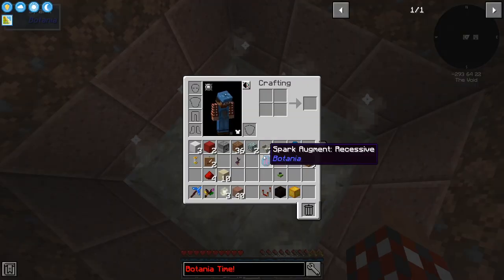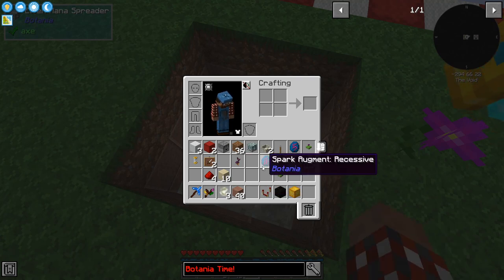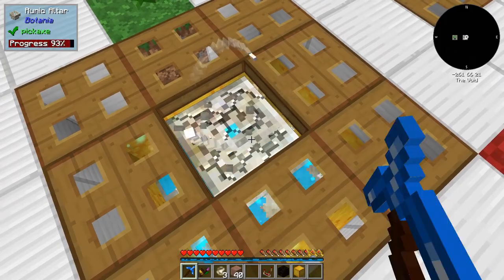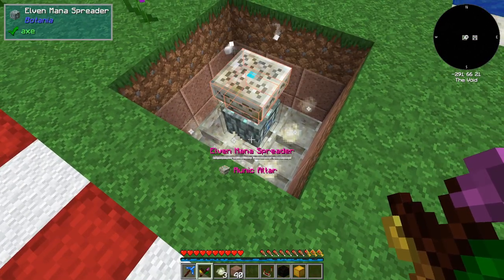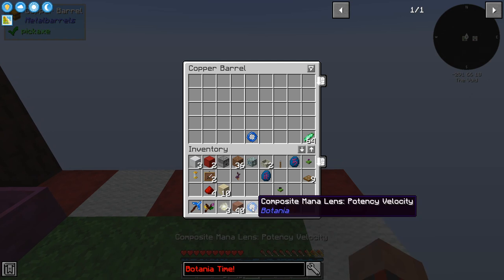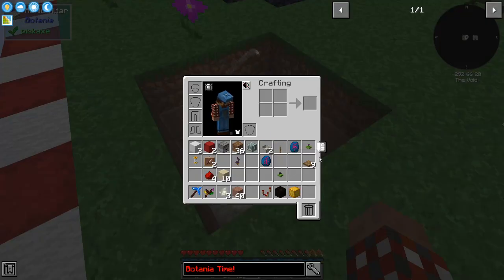We need an elven spreader. I typically only do an elven spreader — I don't go to the Gaia because there's no need. The runic altar goes on top of that. If you hit it with the wand, you can see the spreader is highlighting that runic altar. If you want a little bit extra speed, you can put a composite lens — this lens I'm using is potency and velocity, and that will speed the stuff into the runic altar faster.